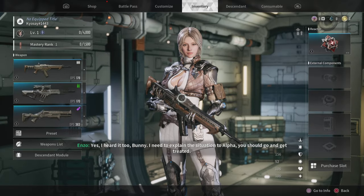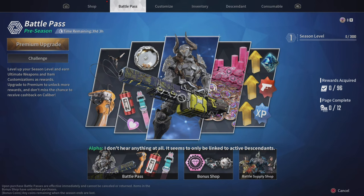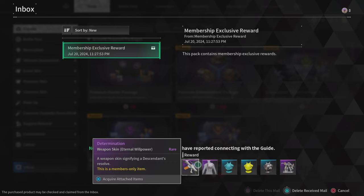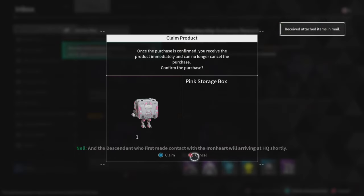So now we gotta figure out how to link up. Right now I'm trying to figure out how to unlock characters. Okay, so I'm looking — there's a shop, there's something in the inbox. Did you claim your free stuff? All descendants have reported connecting with the guide.